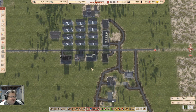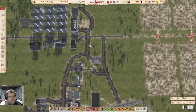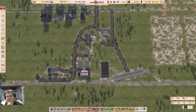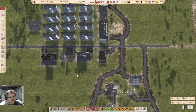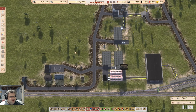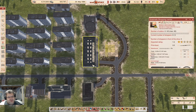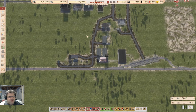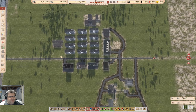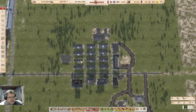Welcome back to Workers & Resources: Soviet Republic. Last time I got the initial rough-in for this meat production line. There's a little bit more that needs to be done to make this all work — I need to get the resources and chemicals into here, and I'm going to bring this stuff into a local warehouse.